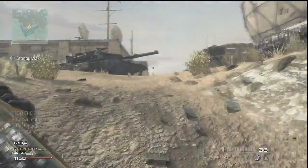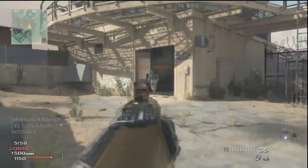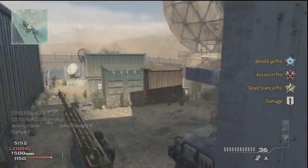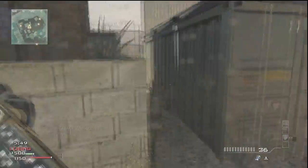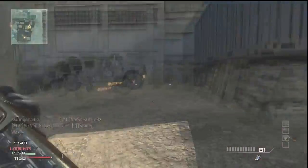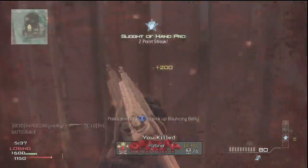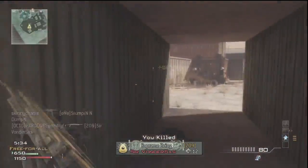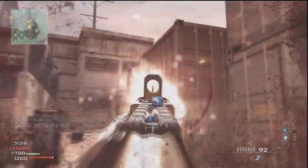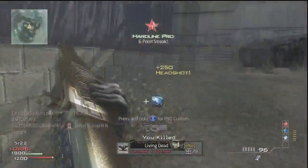Maybe a Striker would be a bit easier because at least you can spam the trigger. You've got to be surgically accurate with this Spaz 12, whereas the Striker still has skill, in my opinion — just the skill of basically making all your gunfights close range. This is one of the easier maps to do that in, but in many maps with long, wide-open sight lines, unless you want to stay at one little corner of the map, it can be very challenging to keep all your gun battles close range.